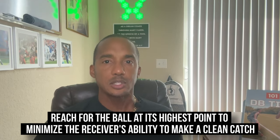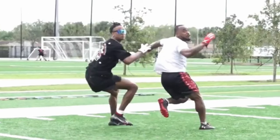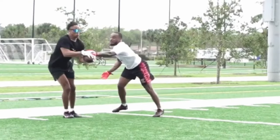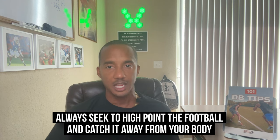High pointing the ball: when making a play on the ball, aim to high point it. That means reach for the ball at its highest point to minimize the receiver's ability to make a clean catch. Timing and leaping ability are crucial for achieving this technique successfully. Some defensive backs will try to defend an underthrown ball by just running — this should be avoided. Do yourself a favor and leave the ground to go get the football. It may block the vision of the receiver, and if he jumps, there's a chance he'll reach over you, which can be particularly embarrassing. Always seek to high point the football, catch it away from your body, and beat the receiver to the football.